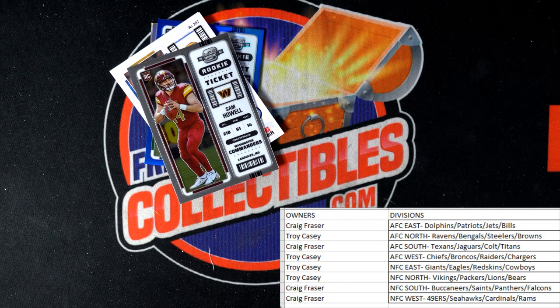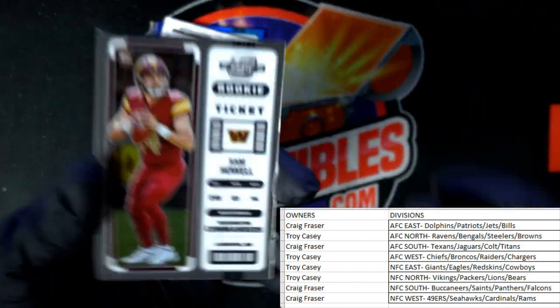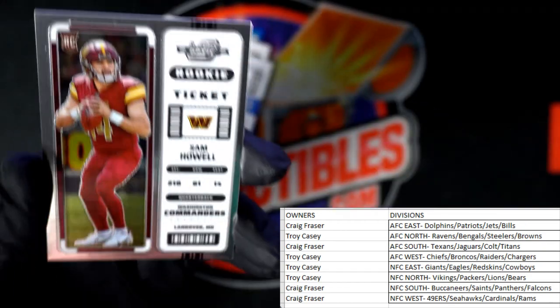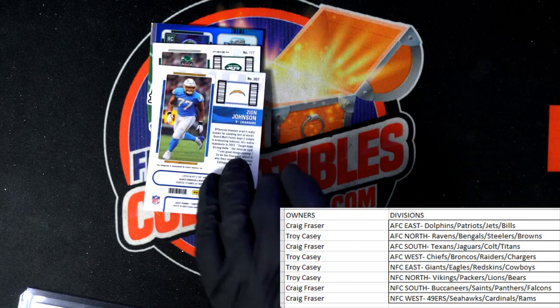Next up we have a Rookie Ticket — Commander Sam Howell, NFC East — Troy C, coming out to you. Sam Howell is one of the big names you want to get out of the football products here. He's a projected starter for the Commanders next year, so he's a guy everybody's looking for right now. People feel like you can still get in on him a little cheap, and he might be a guy that could net you a big return next year if he does well.